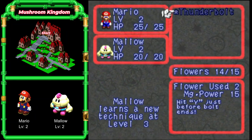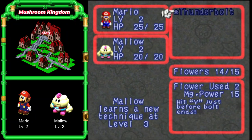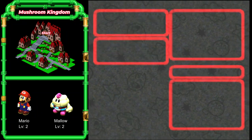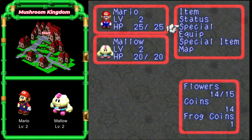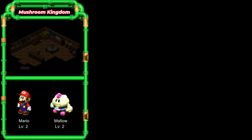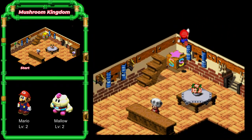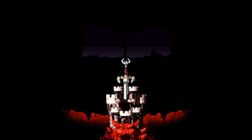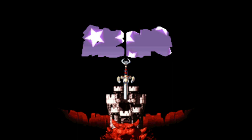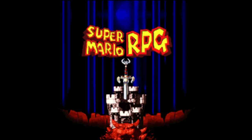I'm going to head to the inn and save because I think this is a good time to call it quits for this episode. This has been part one of our guided walkthrough for Super Mario RPG. Stay tuned for the next episode as we chase that crocodile. Remember to like, comment, subscribe as it'll help the channel grow. Thanks.